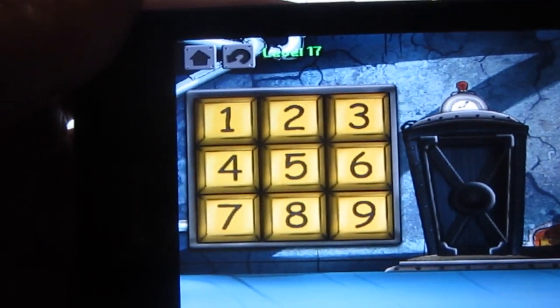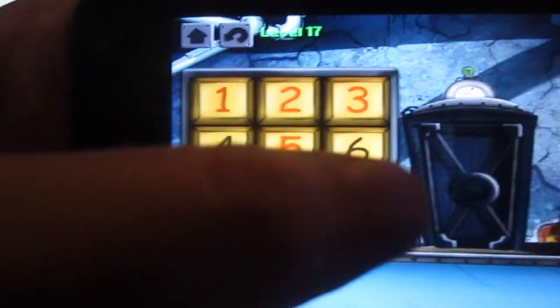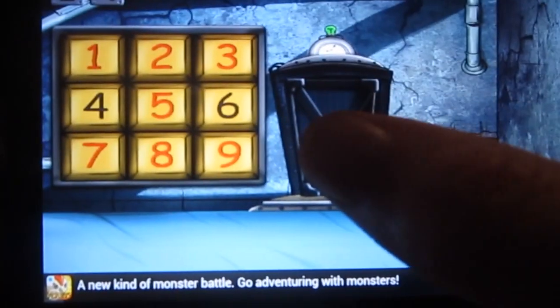As you can see there's an outline of a Z on the back of the wall, so you're going to make a Z with the numbers. Press 1, 2, 3, 5, 7, 8, 9 and it makes a Z pattern.